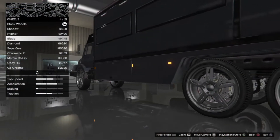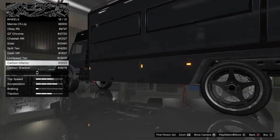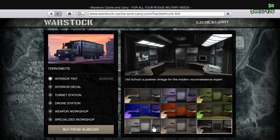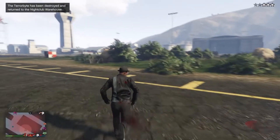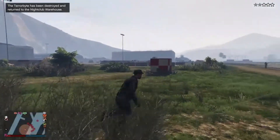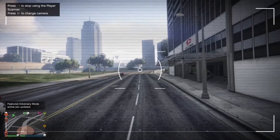The truck is also very customizable, both inside and outside. You can put some very large rims on it, upgrade the speed and armor. Unlike the MOC, this truck can actually be destroyed, but you won't die — once it's destroyed it automatically spawns you outside, which is pretty cool. There's also a player scanner, kind of like the choppers in single player, where you can scan people and see their info and stats. You can now do that online with this truck.